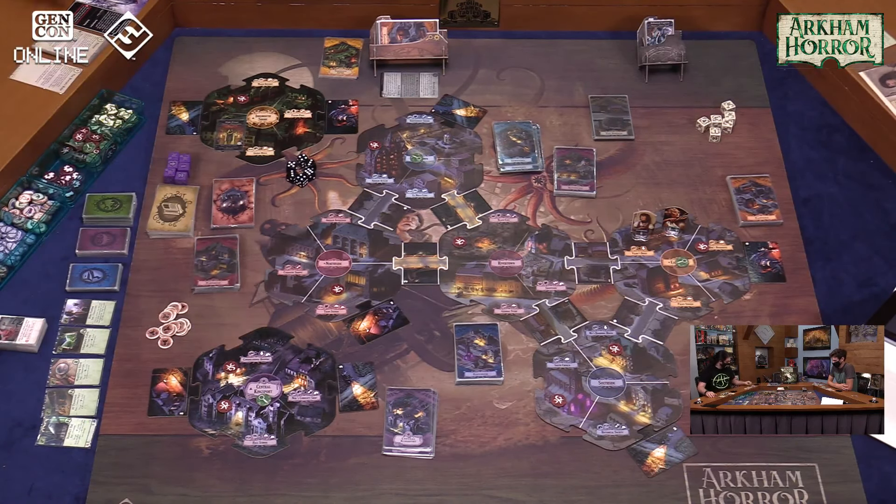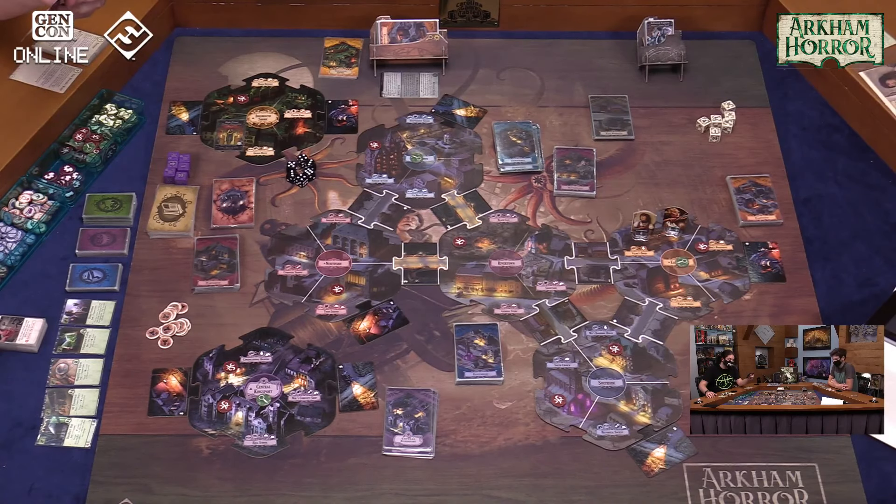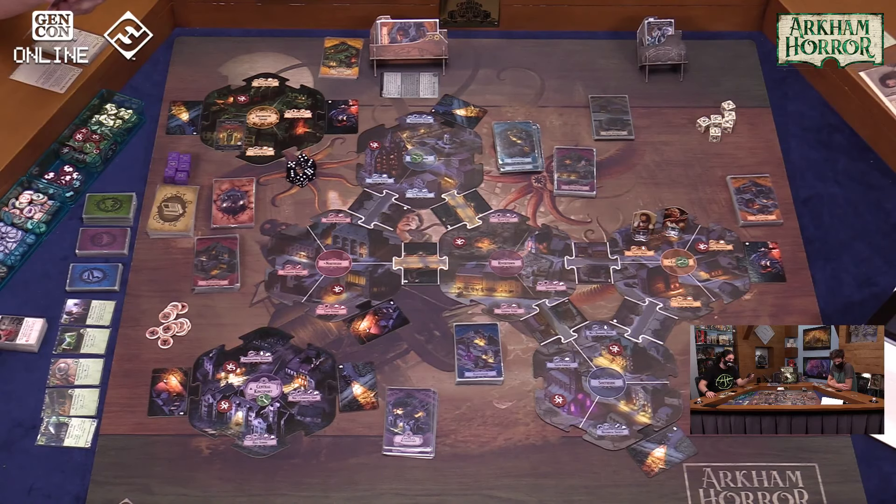We're playing Ithaqua's Children, one of the new scenarios from Under Dark Waves. It's a very large map — five neighborhoods in Arkham, plus a neighborhood in Innsmouth and one in Kingsport, because Ithaqua threatens the entire Miskatonic Valley. Ithaqua the Windwalker lurks in the frozen north — the cold wind that creeps into the soul and the hungry ice that entombs the unwary. Our reckoning effect places one doom in any space in Innsmouth and one doom in any space in Kingsport.